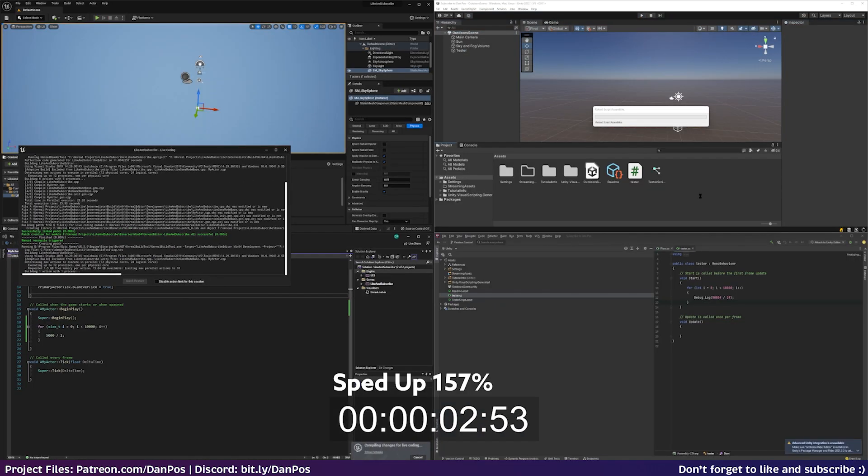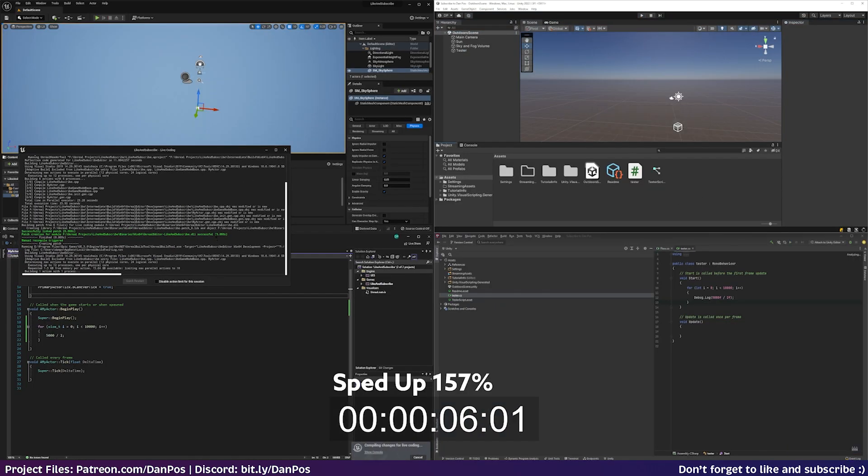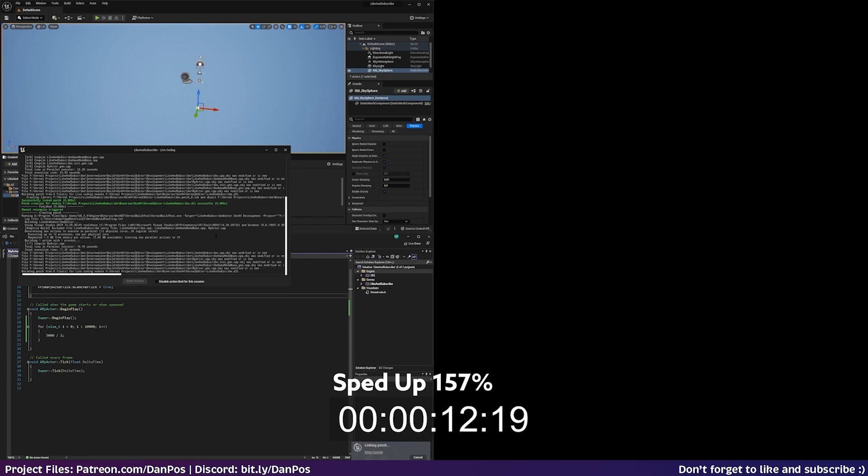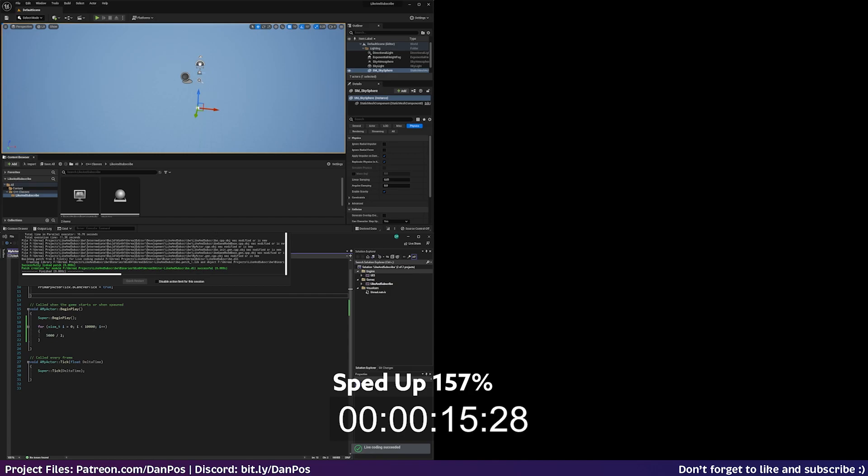When it comes to script compilation, Unity is the runaway winner. Blazingly fast compile times, no need to shut the engine from time to time and rebuild your project, and there are hardly any crashes when you're experimenting with code.